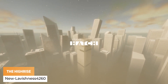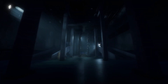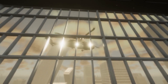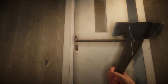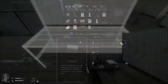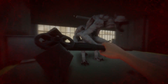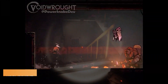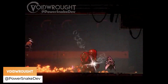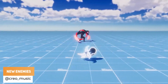New lavishness of 4.2.6.0 and a friend are creating a high-rise indoor survival game in Unity HDRP. PowerSnakeDev has got all the style. Creo Music is introducing a new enemy with some basic fighting mechanics.